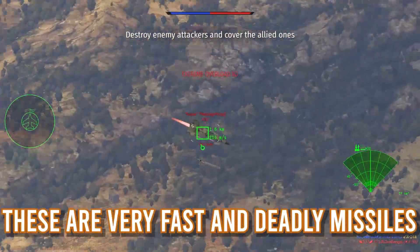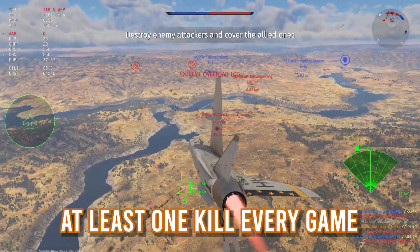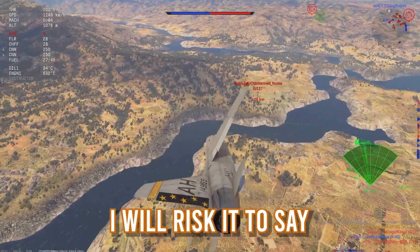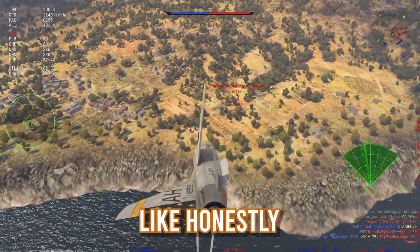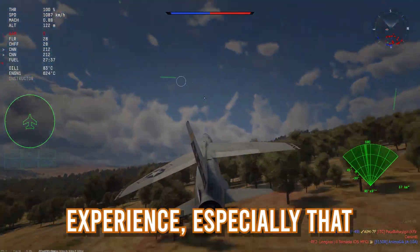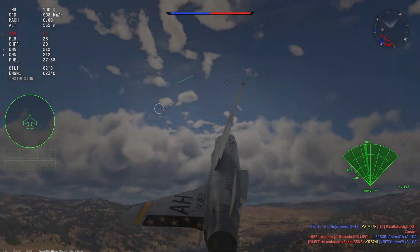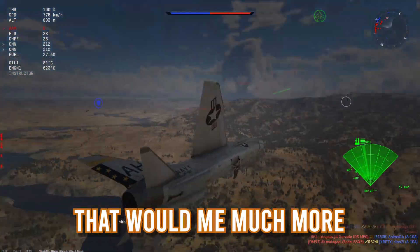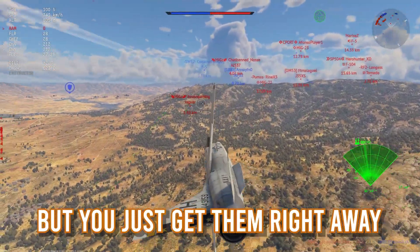Personally, I would suggest launching at about 8km, maximum 9 if they are going straight at you. These are very fast and deadly missiles — I will guarantee you at least one kill every game. I honestly had lots of fun while stock grinding and I'd risk saying it's the most fun jet to stock grind, at least for me. It was a very pleasant experience, especially since you get the AIM-9C right away and don't have to grind for it.